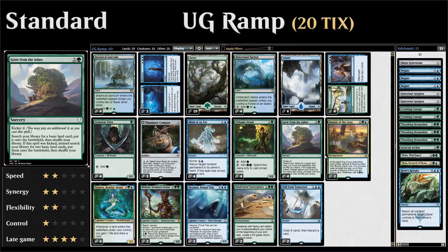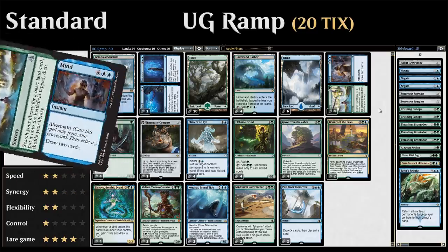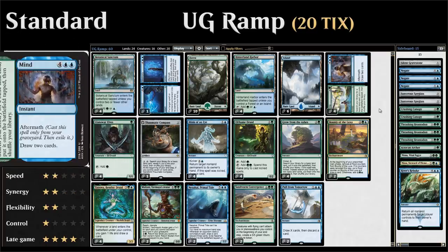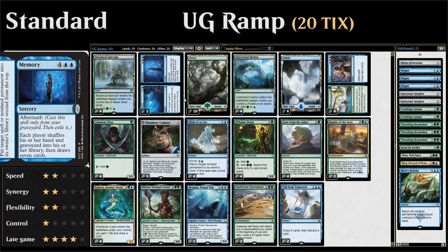Another three-mana ramp card is Spring // Mind, the aftermath card. Spring lets us search up a basic and put it into play tapped, and then from the graveyard we can cast Mind at six mana at instant speed to draw two cards — a nice mana sink. At four mana we also have Commit // Memory, which can function as a counterspell or bounce spell, and the Memory half can reset both players' hands, useful when we have a big mana advantage.